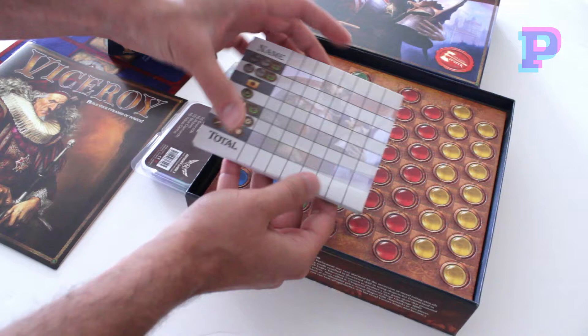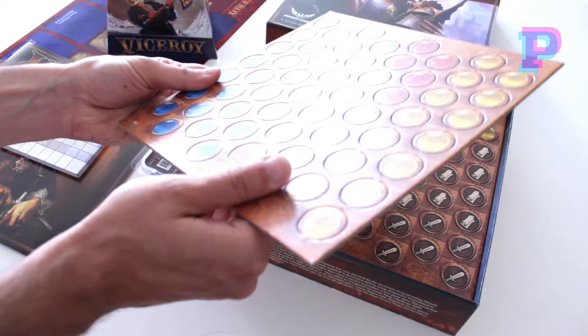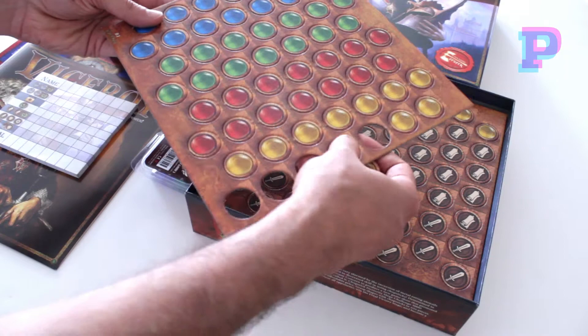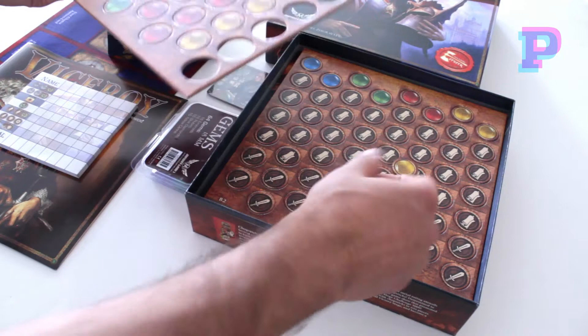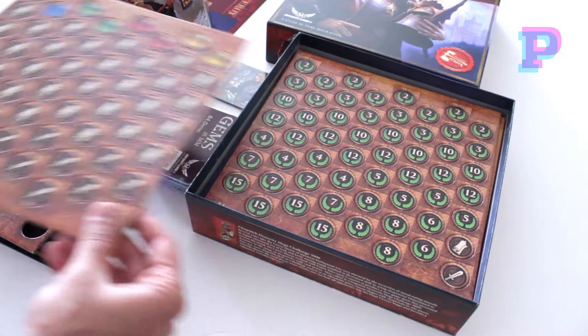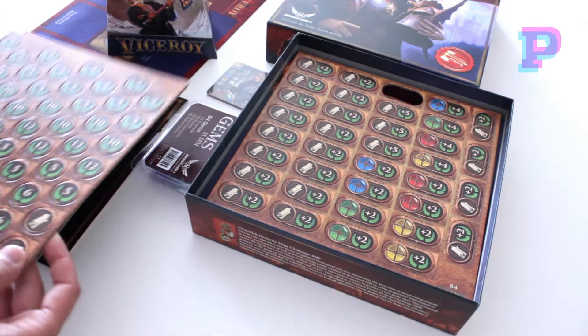Now let's take a look at the actual tokens. These are really, really nice quality cardboard. They come off really easy from the cardboard as well — nice cutouts, really good quality components. You're going to get another sheet here; it has some scrolls and swords on them. And here you have some of the victory points, and these are bonus victory points for fulfilling certain conditions.